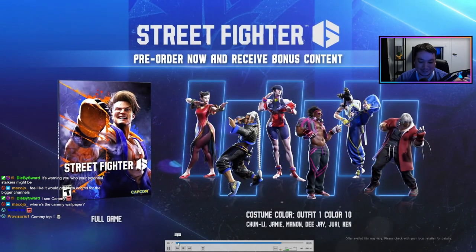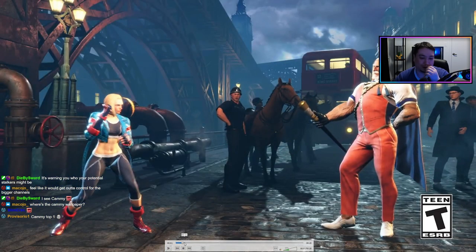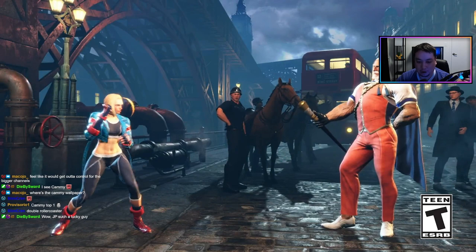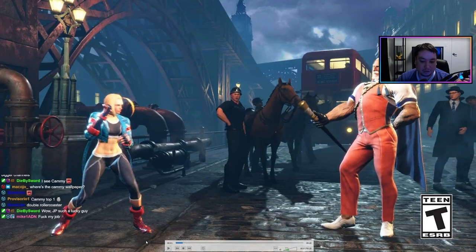I like that they showed this. Lots to talk about here. So as you guys know from our previous breakdowns, Cammy is able to charge some of her special moves — the heavy version, the hooligan, the spiral arrow, and the cannon spike — and it enhances their properties. And it's showing this here with the hooligan specifically.